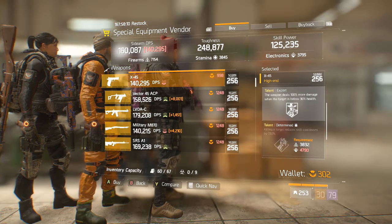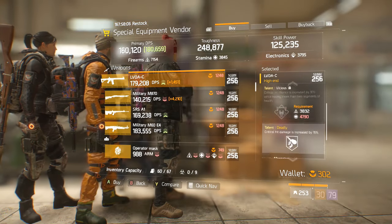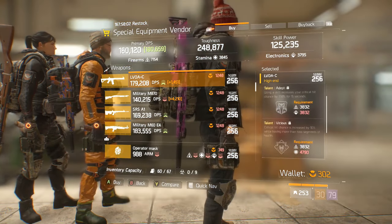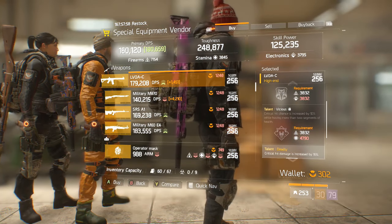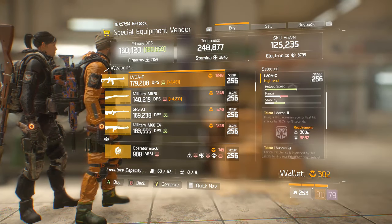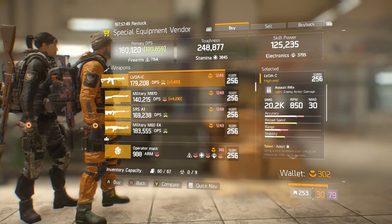We have an X45 with Expert and Determined. We have a Vector with Determined, Sustain, and Vicious. We have a Lavoa with Adept, Vicious, and Deadly — this is actually a very good roll. You can get rid of Adept for Brutal, Responsive, or Destructive. It does have Vicious and Deadly, so it's really close to a God roll, but I would not give it that title.